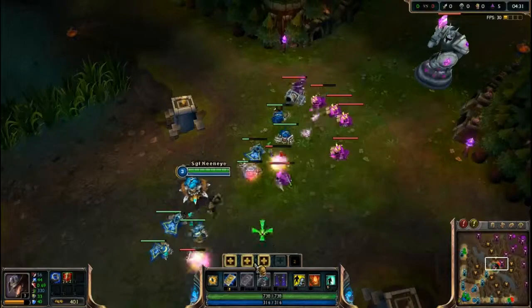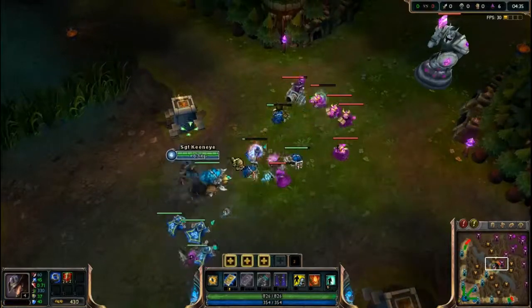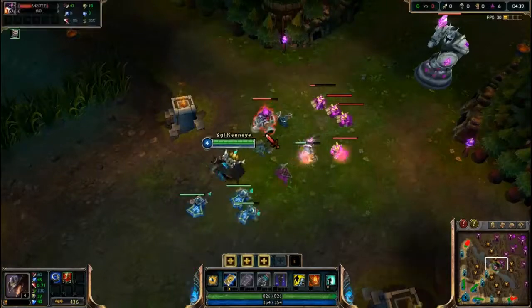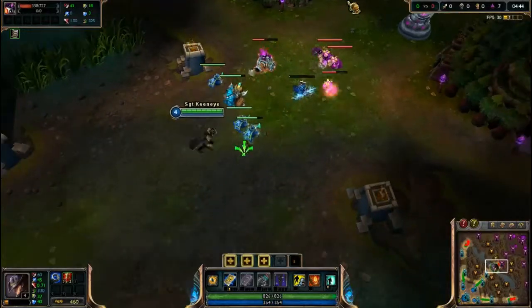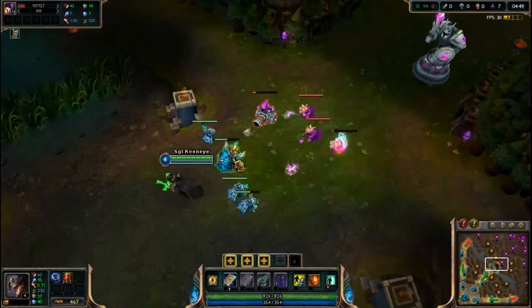One of the most important creeps to kill no matter what — and you should almost never miss — is the cannon creep. They give the most XP and the most gold of any lane creep, besides super creeps which come into your lane after you destroy the inhibitor.